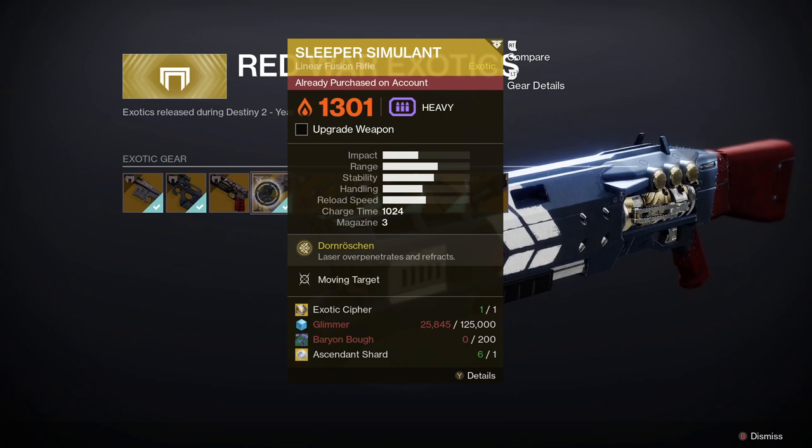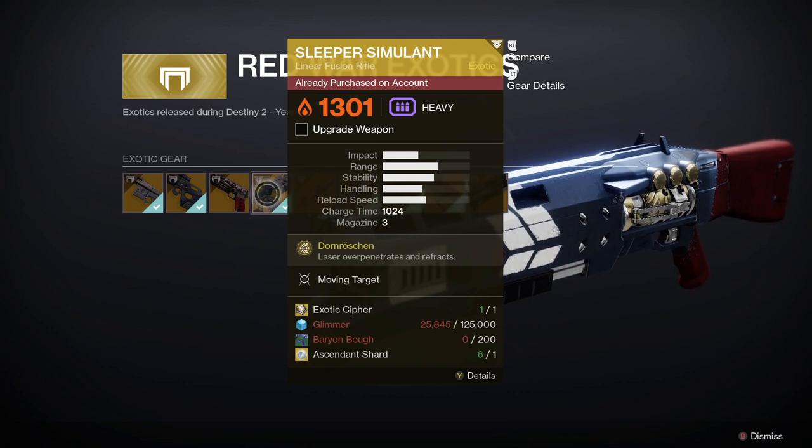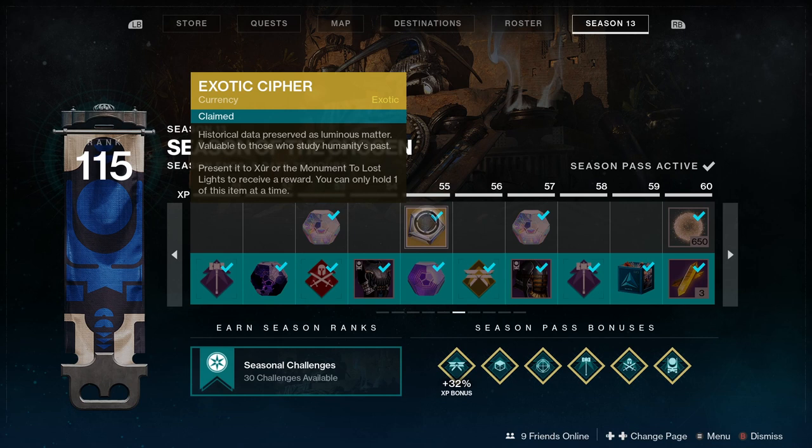Land in the Tower in the main courtyard, then head over to the Monument and look under the Red War Exotics category. Sleeper Simulant is going to cost you one Exotic Cipher, 125,000 Glimmer, 200 Baryon Boughs, and one Ascendant Shard.